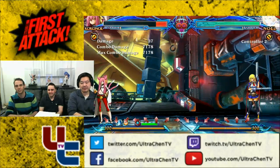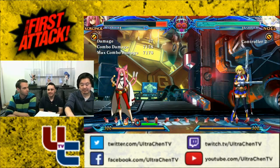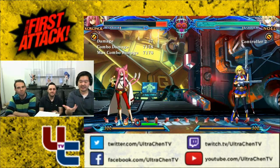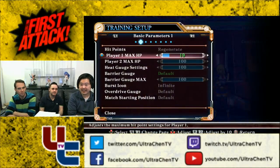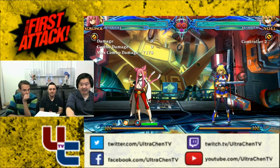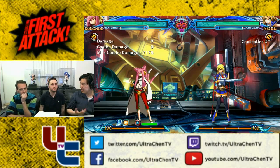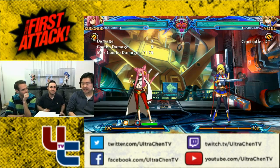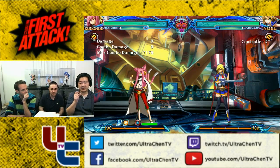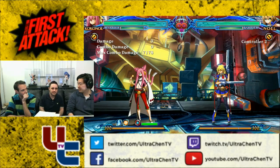Before we get into the combo system and all that, let's talk about meter usage because it's another common element in most fighting games. Looking at the super meter down there, it says 100 split into four parts. That's universal for every character. So basically you have four chunks. What are the things you can do with your super meter in this game?